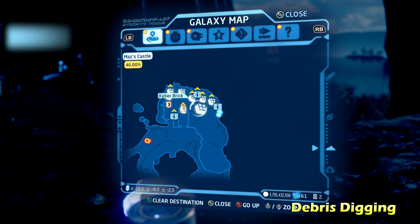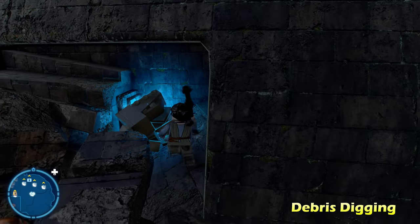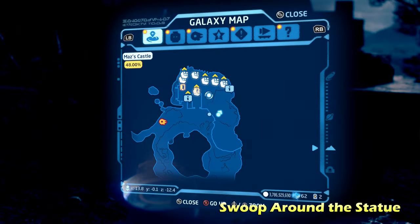Next we're going to do Debris Digging, getting into the castle. You'll notice the Kyber brick right here — just destroy it and get the Kyber brick for Debris Digging. Very very easy, one of the easiest ones in all of Maz's Castle.